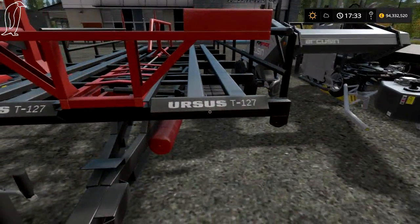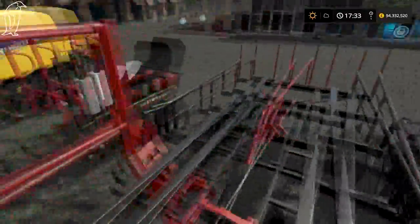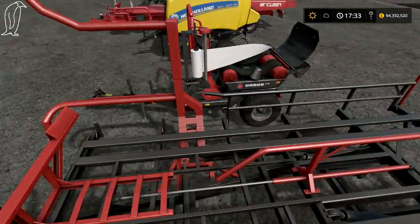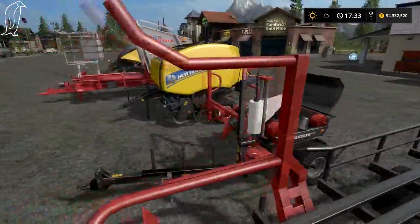Over to the Ursus T127 — this is the round bale collector trailer, out of FS15. If I recall correctly, it holds 1, 2, 3, 4 — I think it holds 8, might hold 10 — I'm not entirely sure.